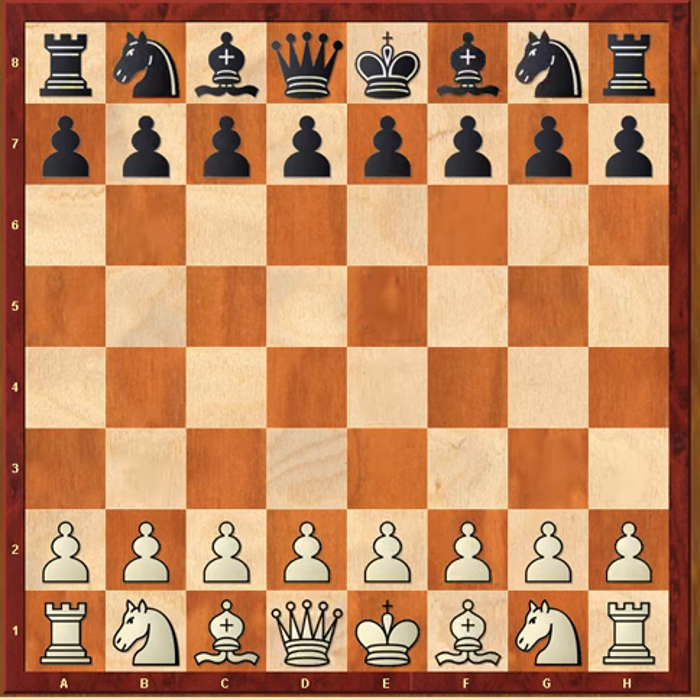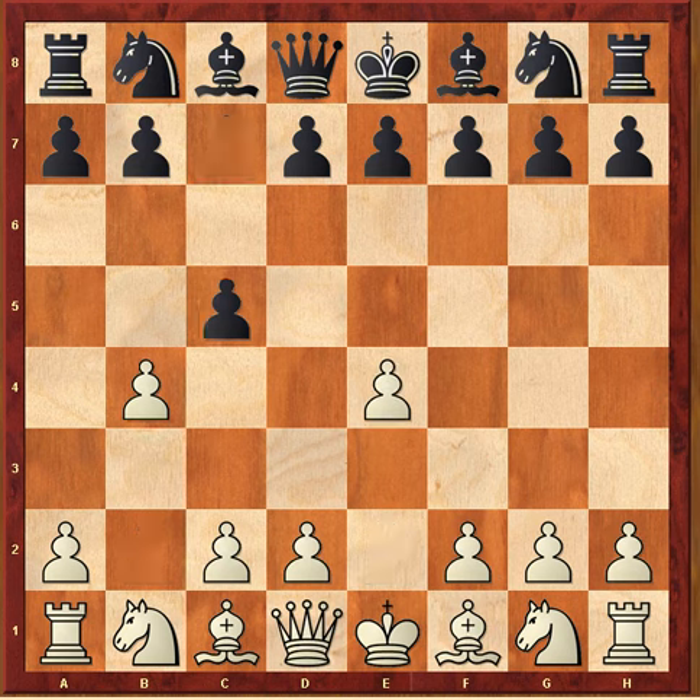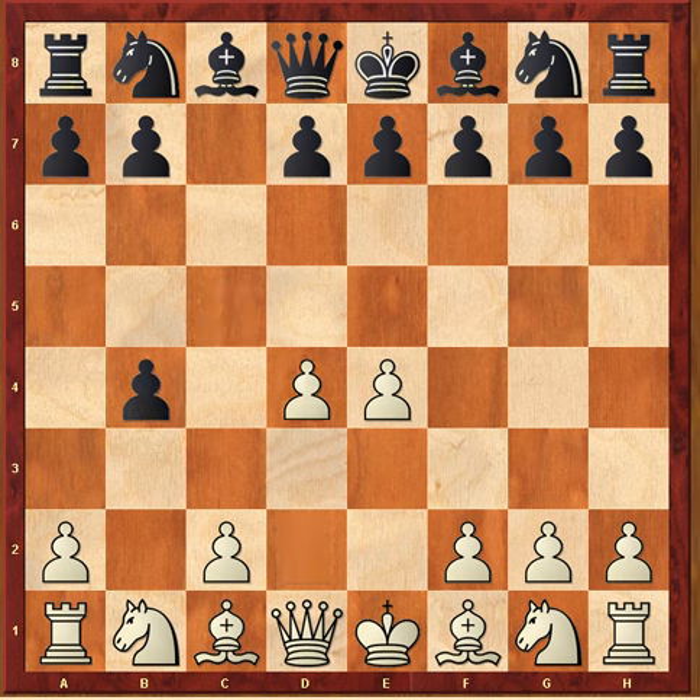Here's another example: e4 c5, b4 — the infamous wing gambit in the Sicilian, which never got too popular. It's kind of designed to be like an Evans gambit for the Sicilian, but it doesn't work that well. So c takes b4, d4 — there's the full center — e5, one of the moves that can be played against it. D5 is also possible; there are many moves that can be played, even queen a5, knight c6, knight f6 — all of those moves can be played.